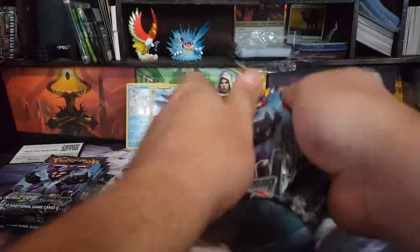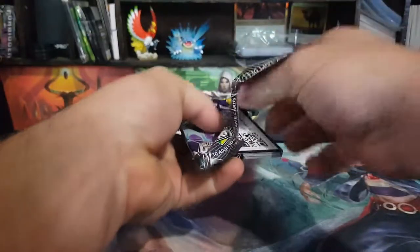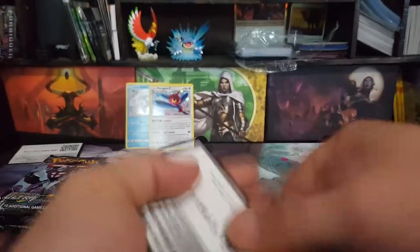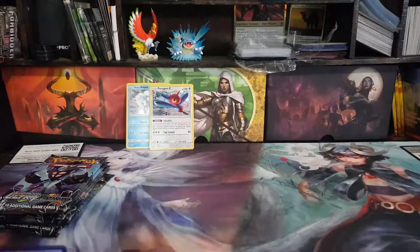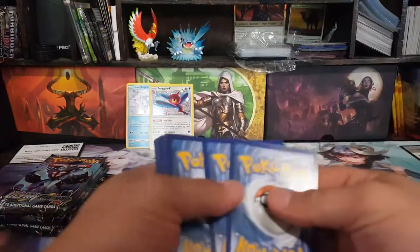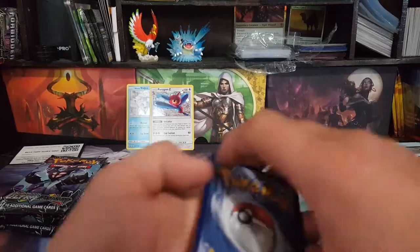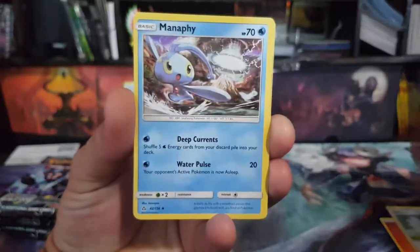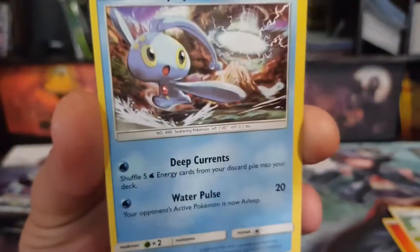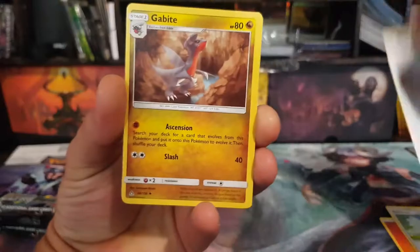Let's get straight into it. There's the code for ya. Four to the front. Start off with Fire Energy, Gardenia — look at that cut. Man, I swear English sets are getting worse.